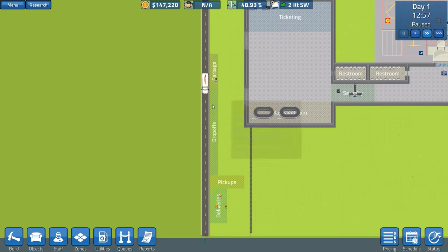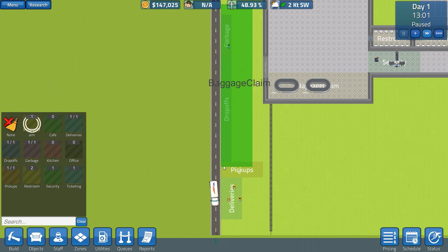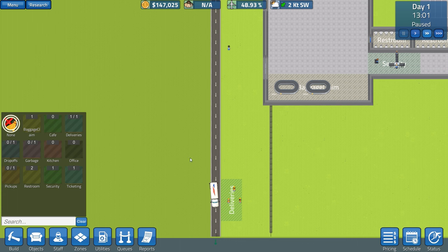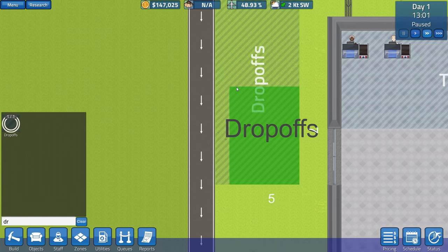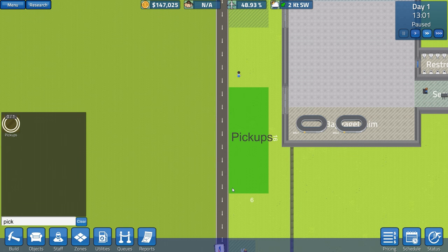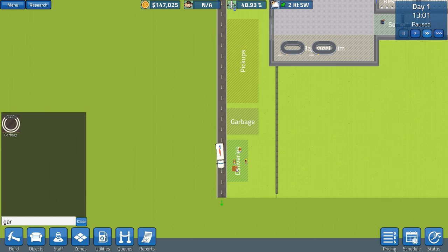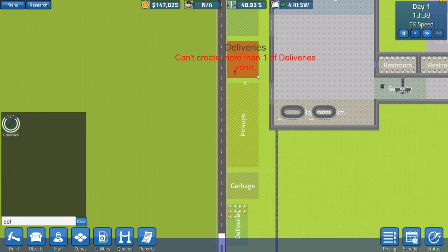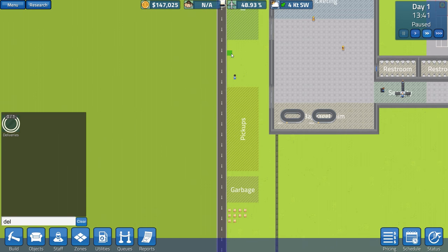On the outside we've got garbage, drop-offs, and other zones. I'm going to change these because I'm not happy with how they're placed. We'll go to zoning, select none, and remove pick-ups, drop-offs, and garbage. Then we'll redo them: drop-offs from here, 16 wide; pick-ups next to those; garbage down below. We've also got deliveries to place, though we already had one, so we'll remove the previous deliveries zone and put deliveries in the centre.